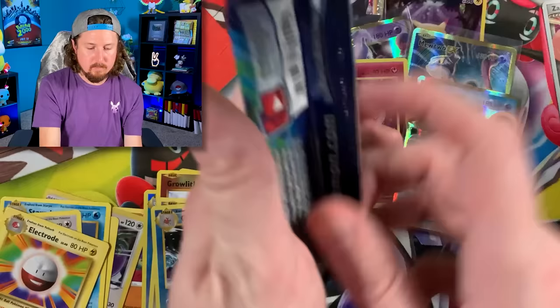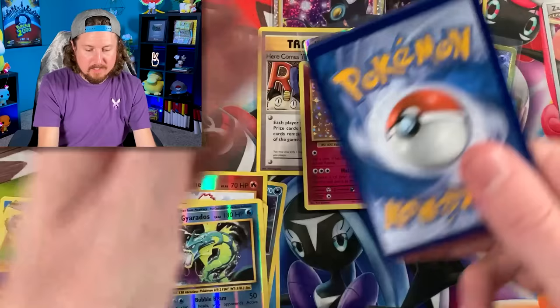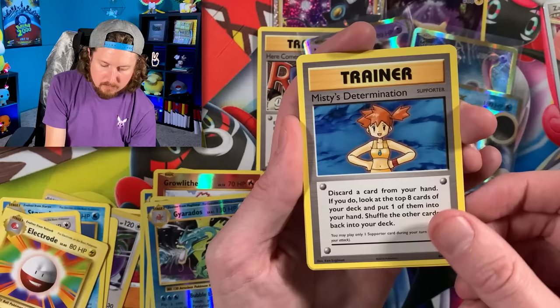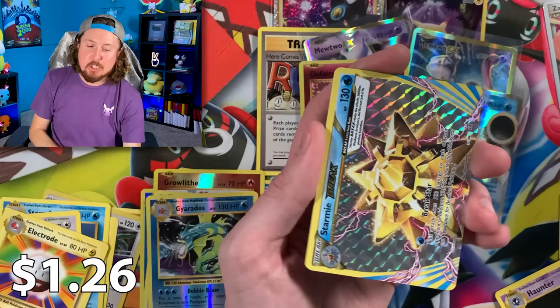Last pack, Breaking Family — do me a favor, hit that like button right now! Give us some good luck inside this last booster pack. We've got Staryu, Tangela, Rattata, Weedle, Voltorb, Misty's Determination, and Revive — which we actually needed, so I will put that in the binder. Going into a Stormy Break — that's really awesome. There's the code card.